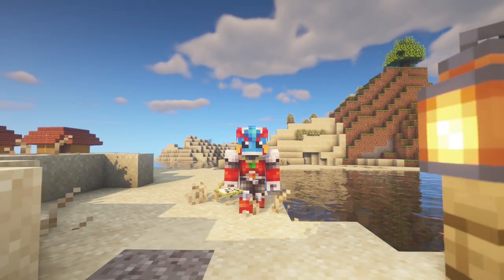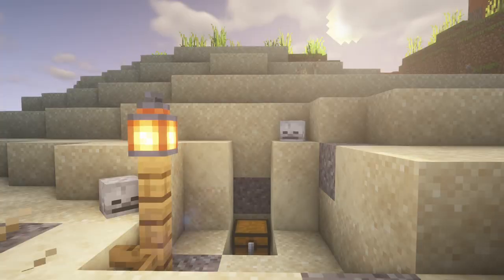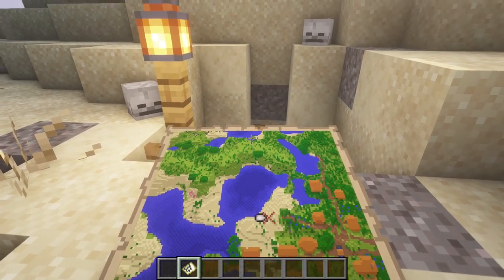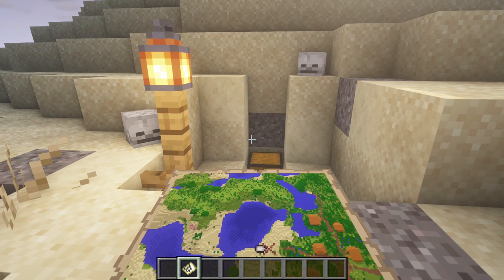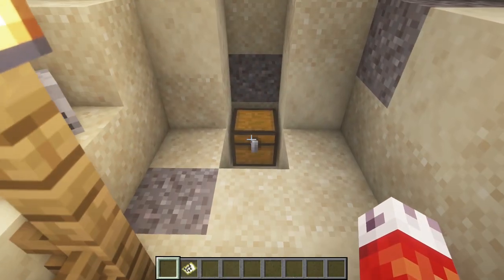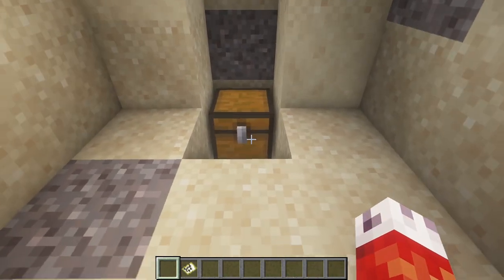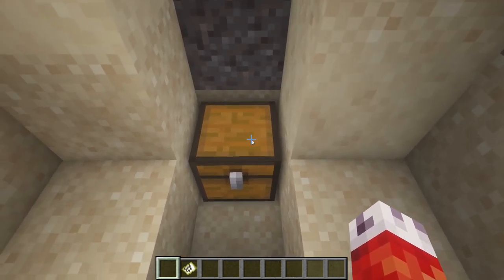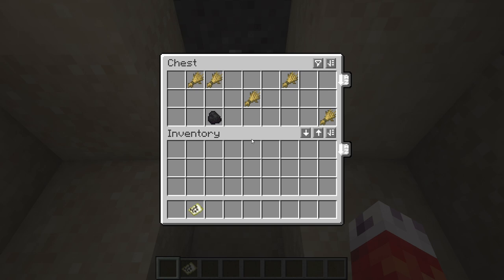We've all been there before. You follow an ancient treasure map obtained from a sunken shipwreck, hoping to find some rewards from a pirate long gone. You discover a chest, long forgotten, unopened since it was buried in the sands of time. As you carefully pry it open, mystery and intrigue swirling around in your mind, you gaze inside to find… a few handfuls of wheat… and a coal.